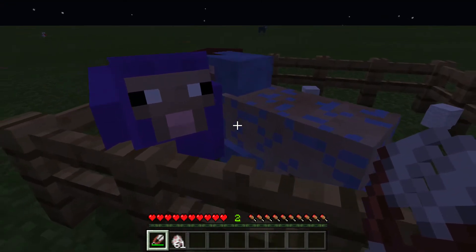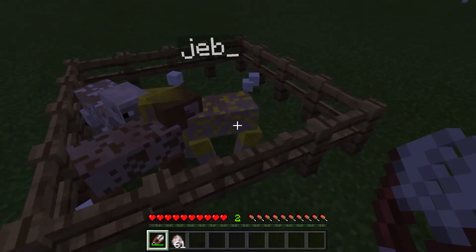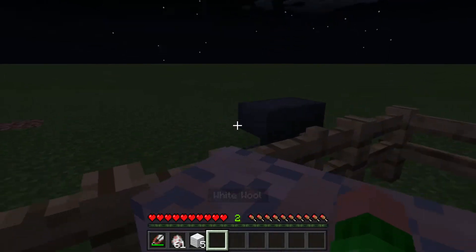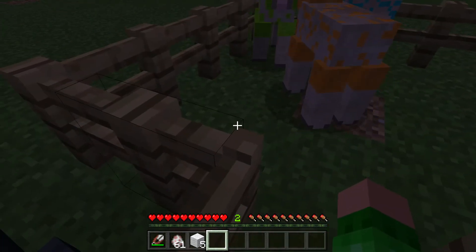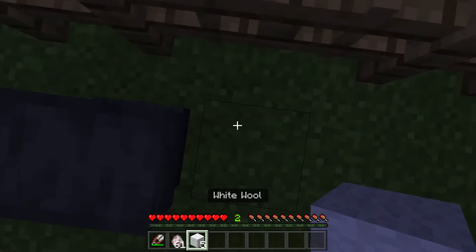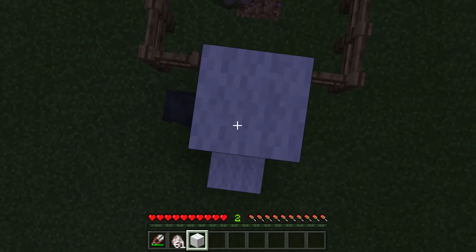There you go guys, so you just get plain white wool if you name a spawn egg. I'm pretty sure when I was messing around with this, if you just use a name tag, it'll shear what the color was, so you'll just get plain wool.